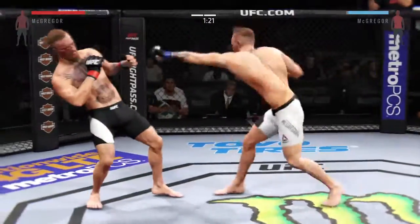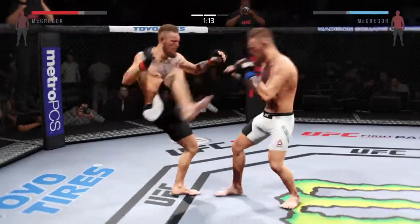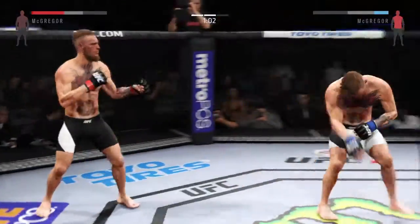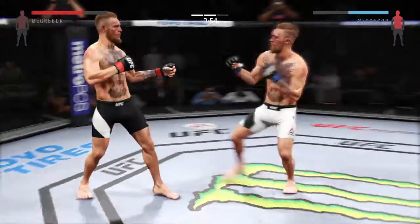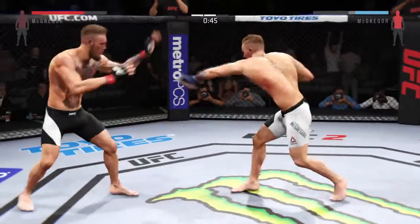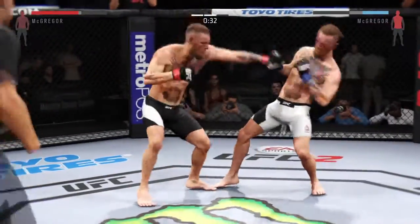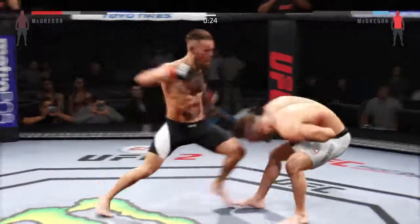That bruise on his torso is getting bad. McGregor with the good straight left. Conor McGregor's continuing to punish that wounded eye — the swelling continues to get worse and worse. He's absolutely targeting that eye and landing combinations on it repeatedly. These are some absolutely brutal kicks to the body by McGregor. Good roundhouse kick to the midsection. And there's a nice straight by McGregor. Another roundhouse kick and a good body shot.